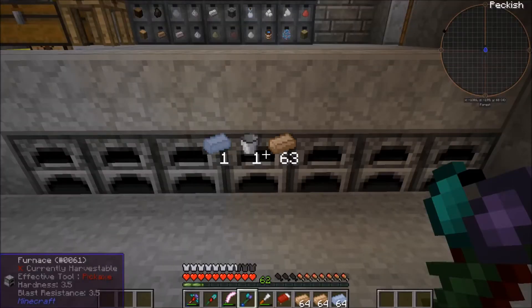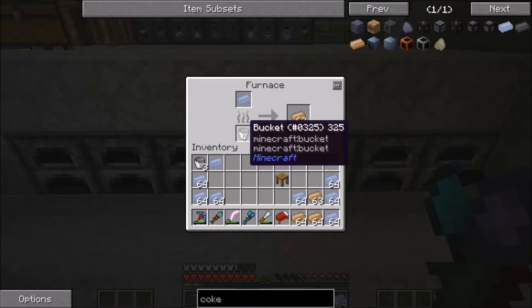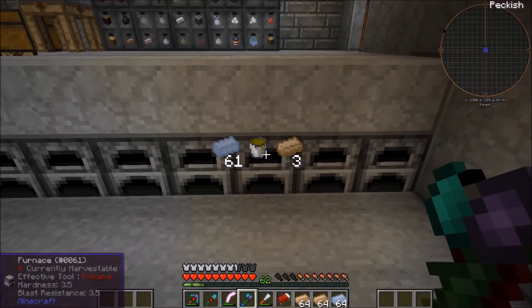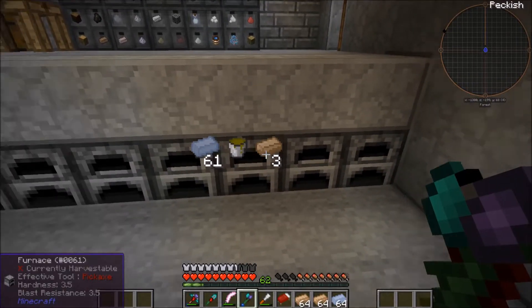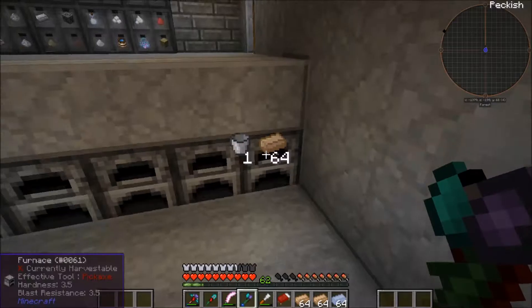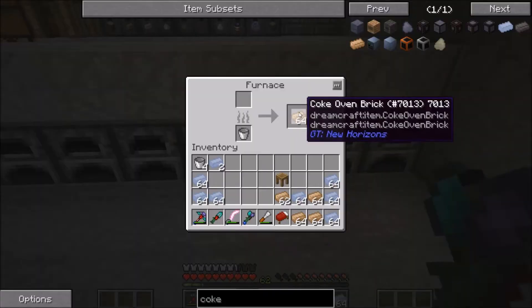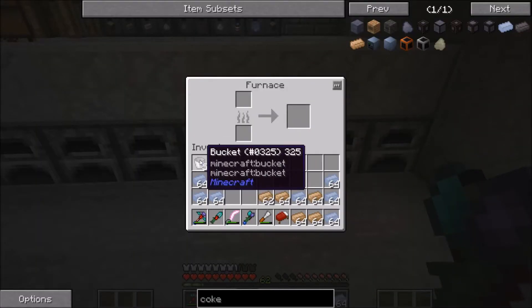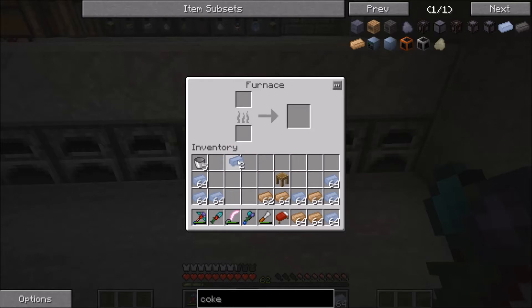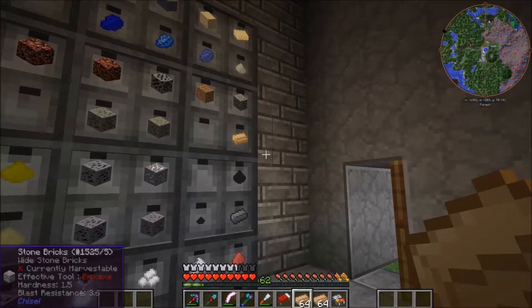I have one of the unfired coke carbon bricks left in here, even though I put in two creosote buckets which should get a stack, and it also got a stack most of the time. One stack, one stack, and there as well. This one, however, has one left over. Why? I really don't get it, and it's really annoying because I have to waste another full bucket just to smelt one item, and it happened two times.